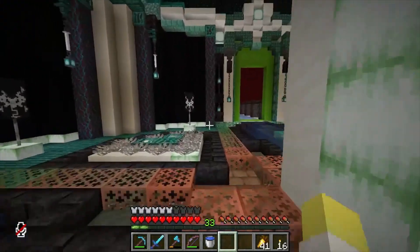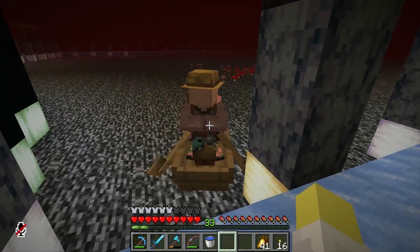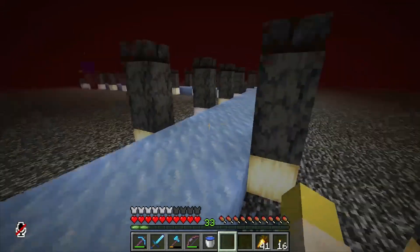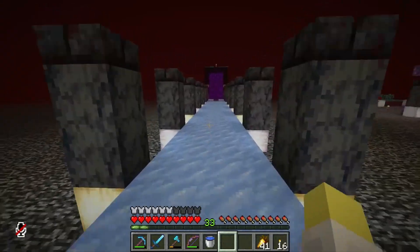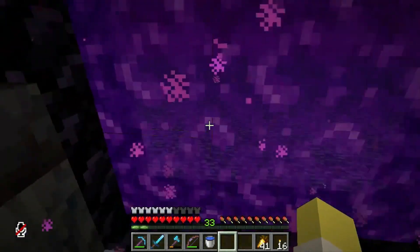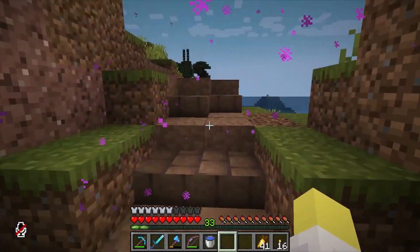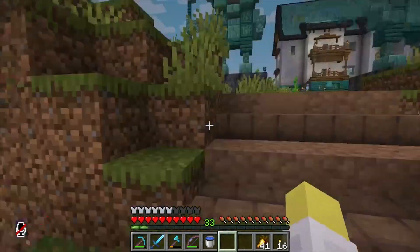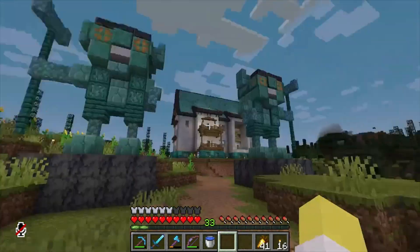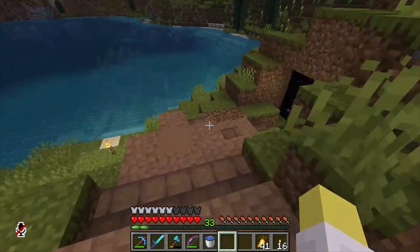Let's head back through the portal and check out another base. I want to go south, so let's try the green door. There are a lot of portals down this way, and a lot of people on the server live to the south. I believe this is Floo's Maker's portal. He's not online at the moment but we'll poke around. It's getting to nighttime, so I'm going to sleep real quick first.